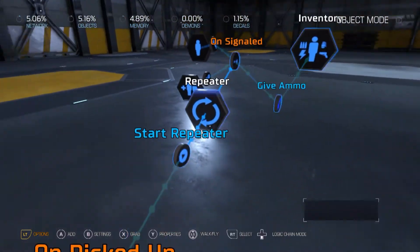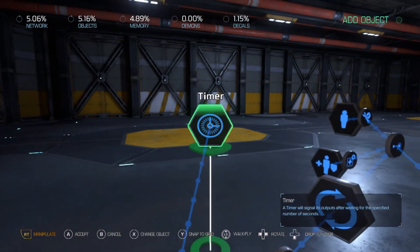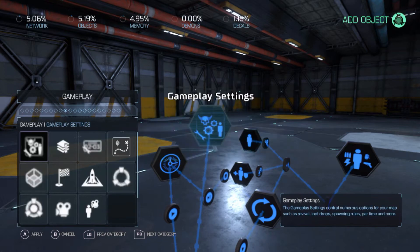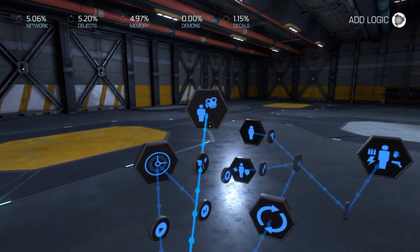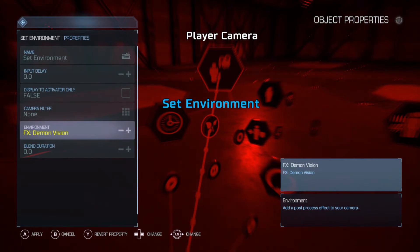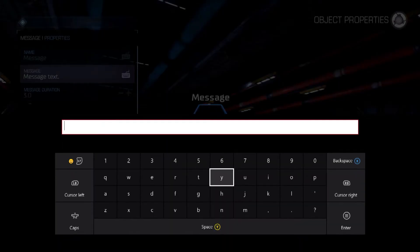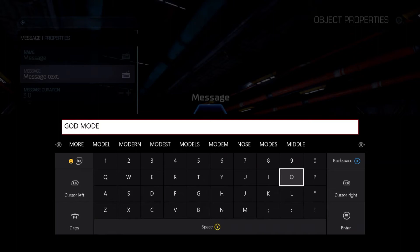Let's do God Mode - let's put a timer on it so it wears off, then stop the repeater. Let's give ourselves a different look for it - make it look even more evil. We're going to make it say phrases too, let me see what that is.